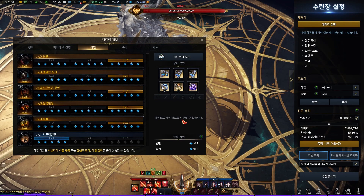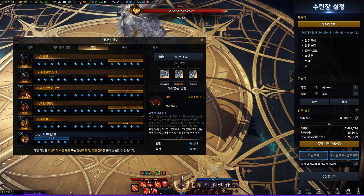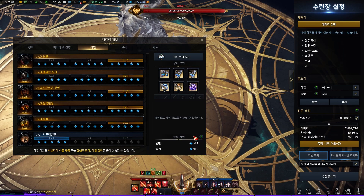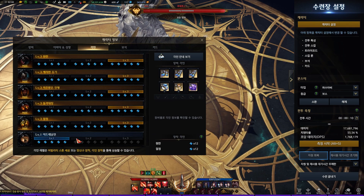Engraving is common for a 4-3 build: Grudge, King Malone Weapon, Cursed Doll, Raid Captain, Pinnacle, and 1 level 1 Adrenaline. You can ignore the Adrenaline since having an additional level 1 engraving in the West is only viable if you have a 9-7 stone.